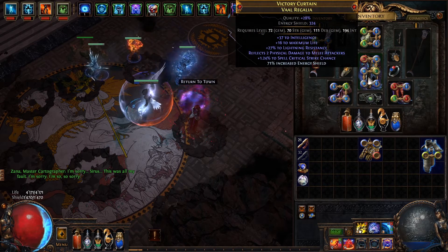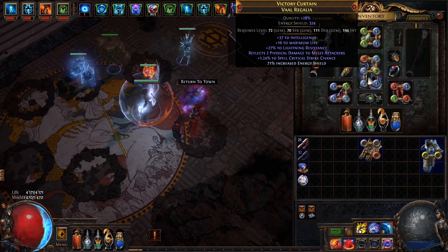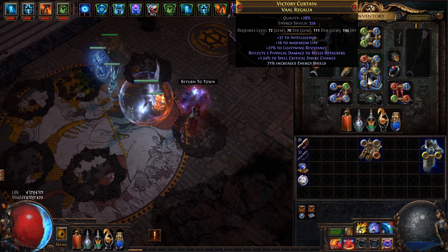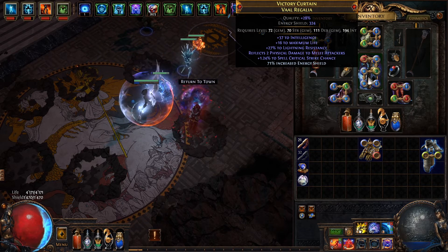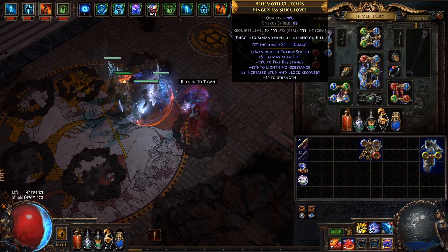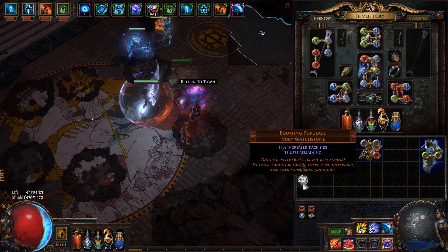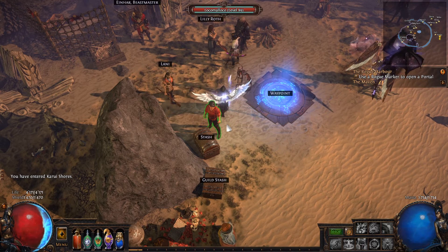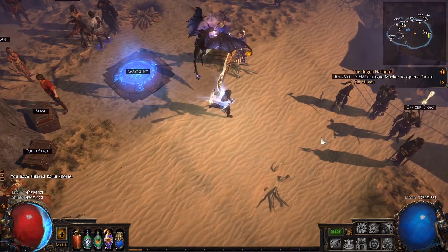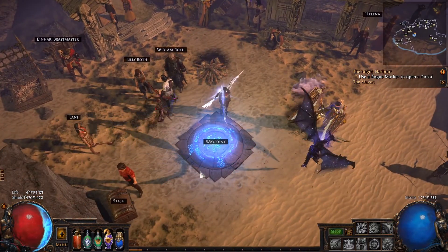You could consider this not to really be league start gear given the spell crit chest, but honestly it took me around 20 Etheric Fossils to craft this and I just left it with the spell crit. It's not the best spell crit chest but that is enough for me. This is definitely league start viable for me — if I'm able to kill Sirius with the build, it doesn't matter how long it takes. If this takes some time, especially on league start, I'm fine with that.